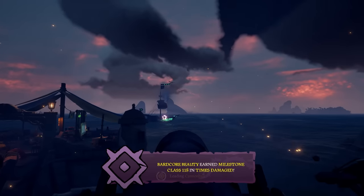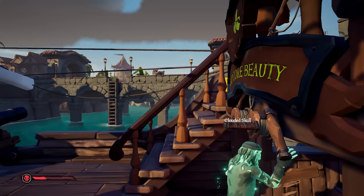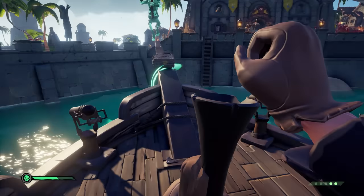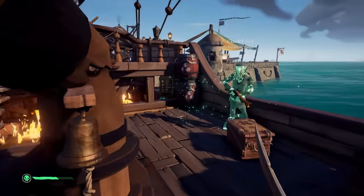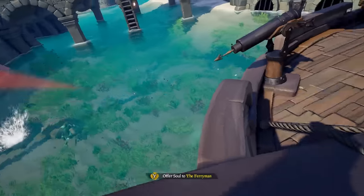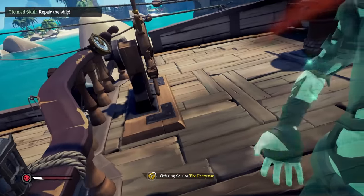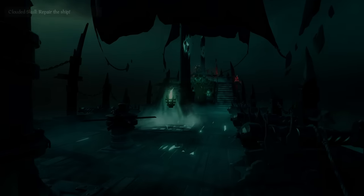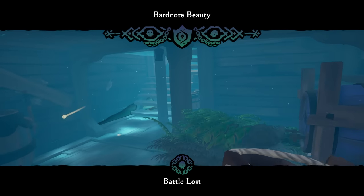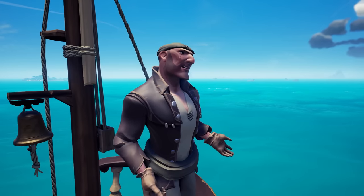My opponent put various amounts of pressure on, whether from their ship or through avatar combat. We'd get lucky with a few swipes of our sword here and there, but their double-gunning was on point. Over the course of the battle, I felt the momentum totally shift toward my opponent — I was doing all I could just to keep up, but this bard does not sweat in avatar PvP all that well. Eventually it became just a matter of time, and in the end, we lost. But we still had one more thing to say: GG's.